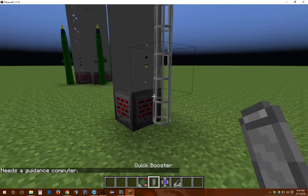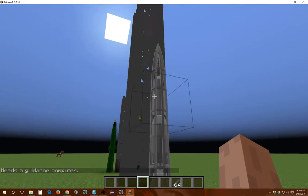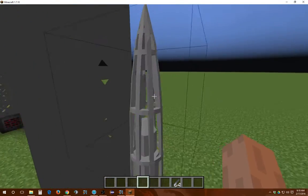Now you will insert the engine, guidance computer, and warhead. These will render inside of the missile.